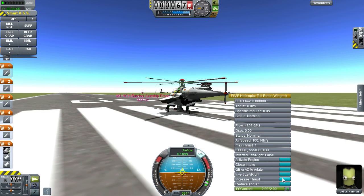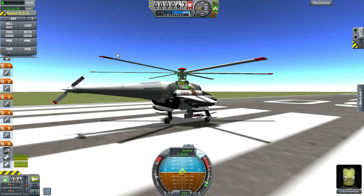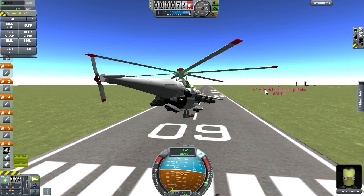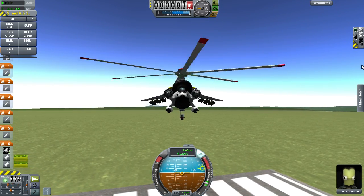We've got the tail rotor. Increased thrust is what I do always so I can turn better. And this is more focused on bringing down targets at long range. As you can see, this is just an amazing silhouette.